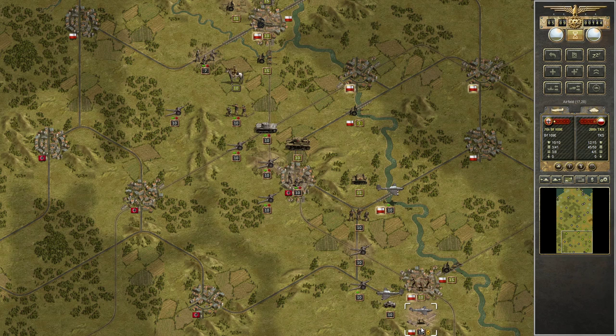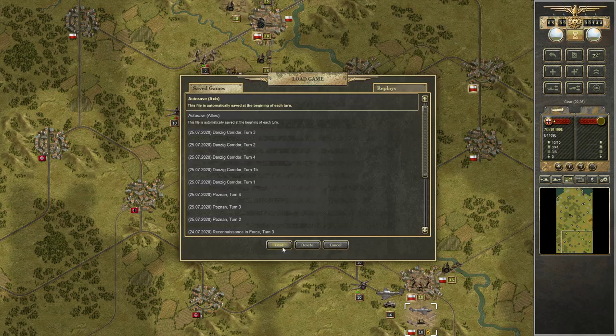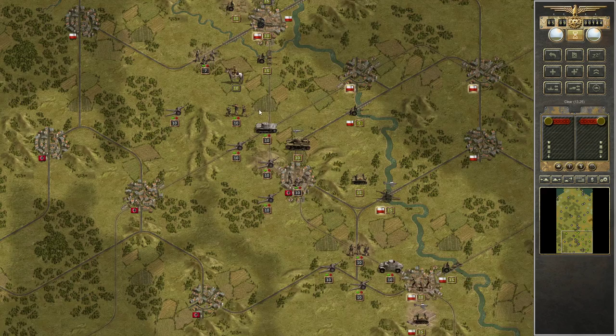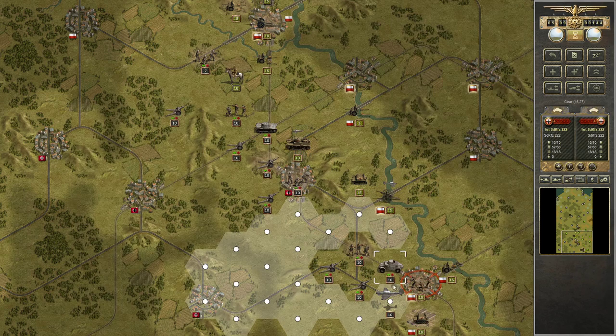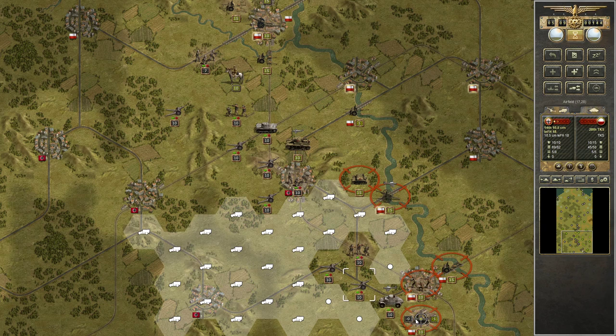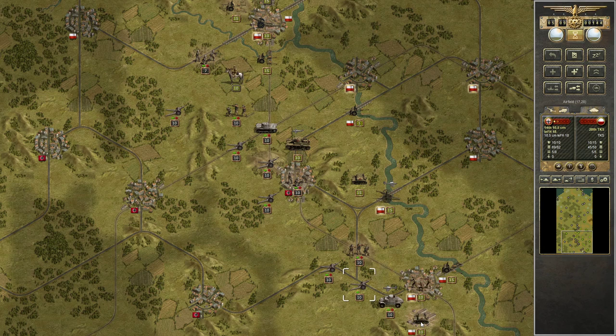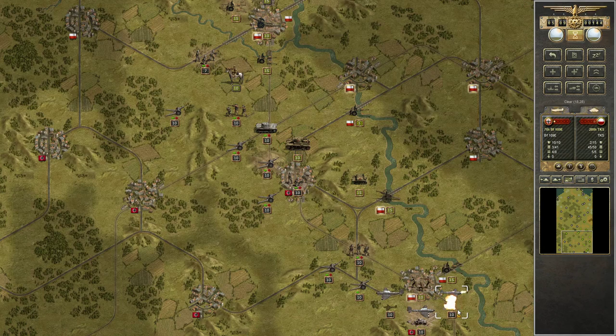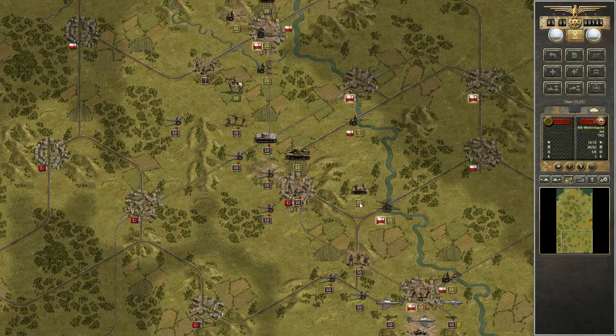That didn't work. It's a clear day — maybe I just shouldn't have crappy RNG. Double Stuka. That's one way to solve it — I forgot that my fighter had an issue. This tank. This artillery.